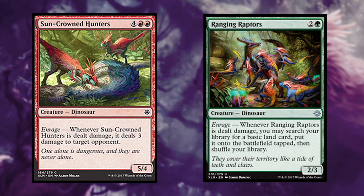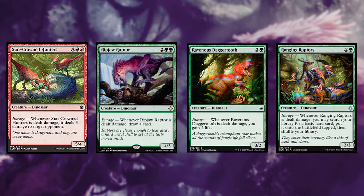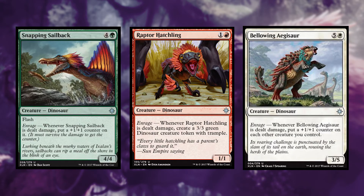Some dinosaurs have a unique mechanic called Enrage. Whenever these creatures are dealt damage, their abilities trigger. Sun-Crowned Hunters deals 3 damage to target opponent. Ripjaw Raptor draws you a card. Ravenous Daggertooth gains you 2 life. Ranging Raptors lets you search for a basic land. Snapping Sailback puts a +1/+1 counter on itself. Raptor Hatchling creates a 3/3 dinosaur token with Trample. Bellowing Aegisaur puts a +1/+1 counter on each other creature.